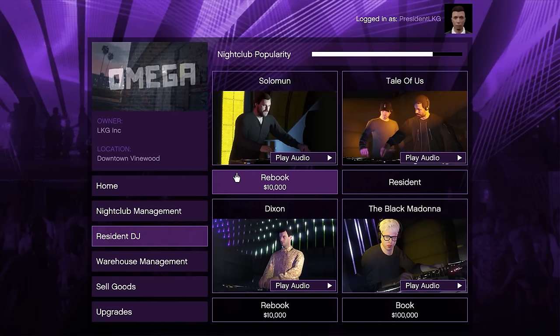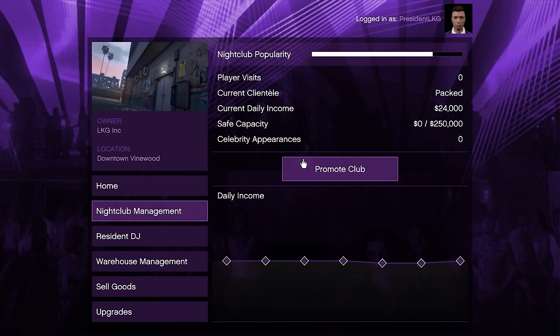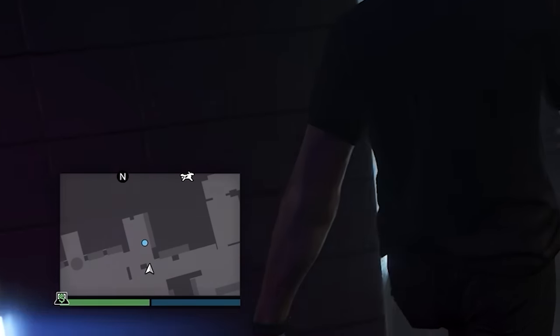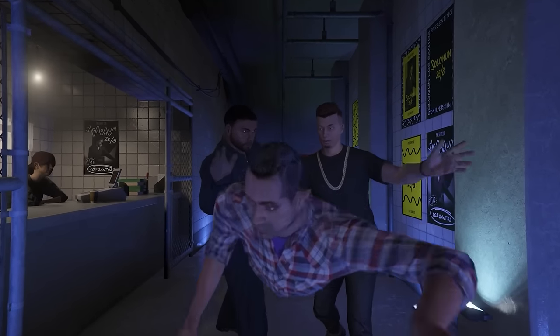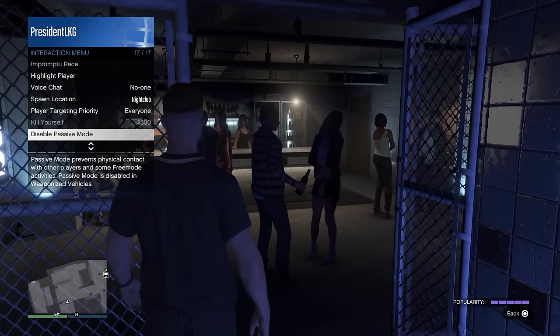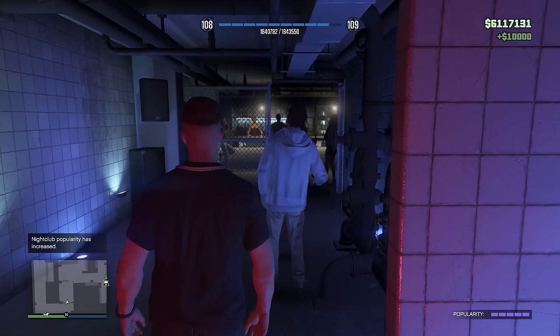There are a few ways to maintain nightclub popularity. You can hire new DJs or switch between DJs — each time it costs money but increases popularity. You can do nightclub popularity missions, though I'd suggest avoiding those as they're a waste of time. Or you can go into the nightclub and deal with disturbances or help VIP clients, earning money and popularity each time. The easiest method: go into passive mode, exit the nightclub, and re-enter — you'll almost always get an incident to throw out a troublemaker.